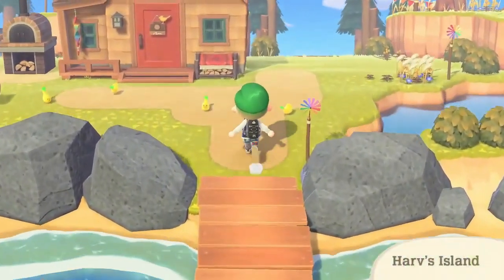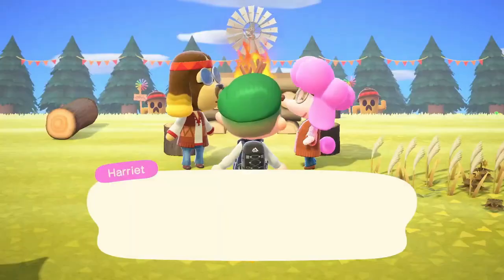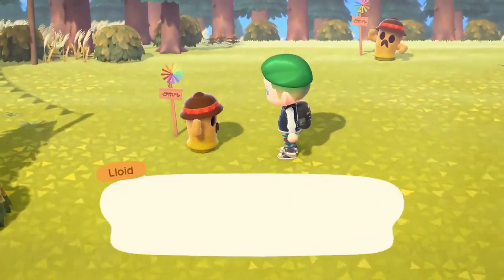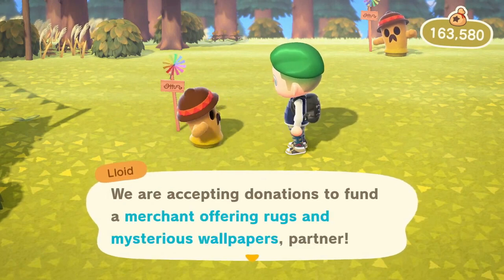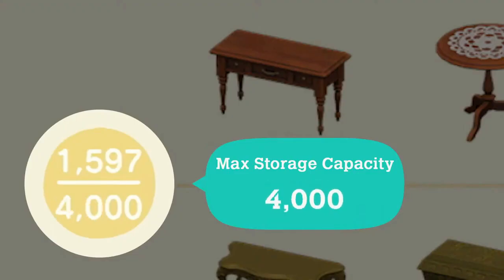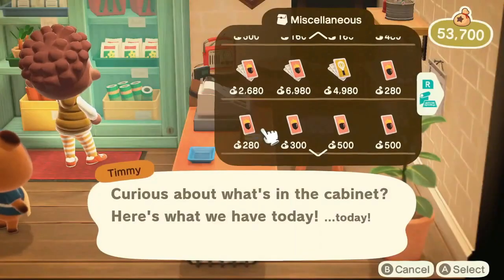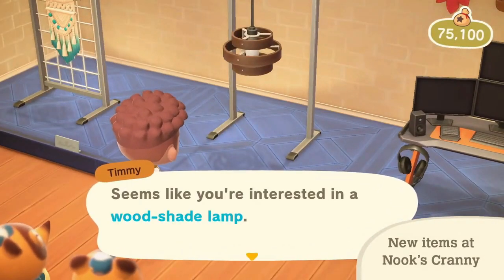Number three, you're going to want to have quite a bit of bells because there are several things that are going to cost bells in this update. Going to Harv's Island, you have to pay off all of the gyroids so the other NPCs show up over there. You'll also need bells to upgrade your house and storage, to customize Nook Mile items with Cyrus on Harv's Island, and there will be new DIYs and furniture at Nook's Cranny. So make sure you're saving up your bells now.